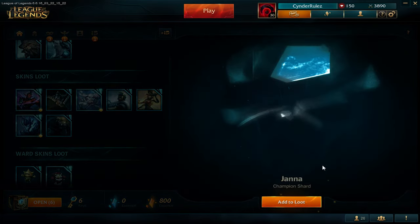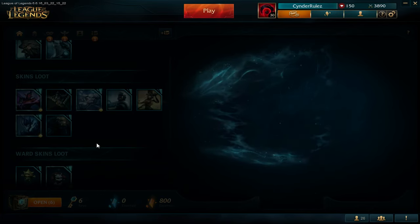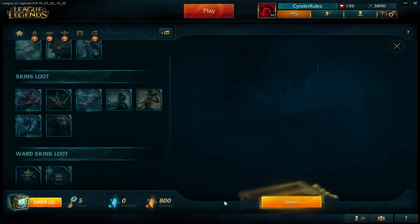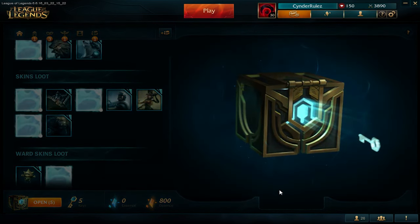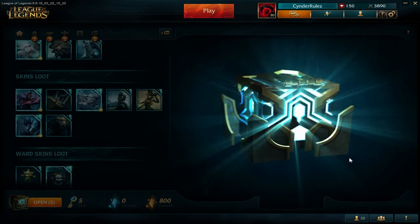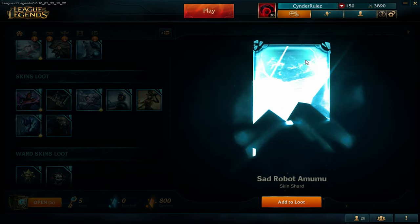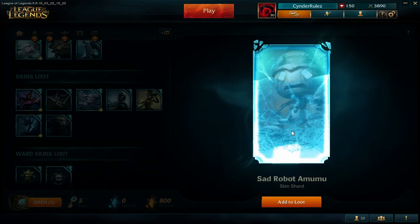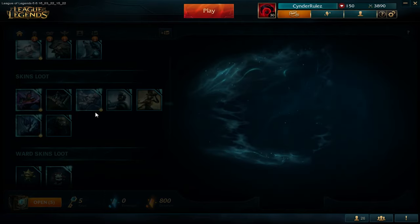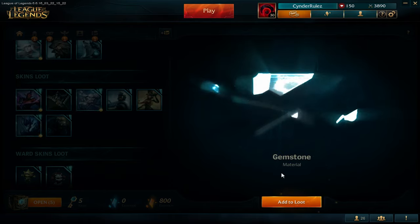So the first champion - Jaina, I already have one. After 9 chests only 1 champion, that's pretty good. Sad Robot Amumu. This is a pretty good skin. Oh, we also got a gemstone! So we got 2 gemstones.